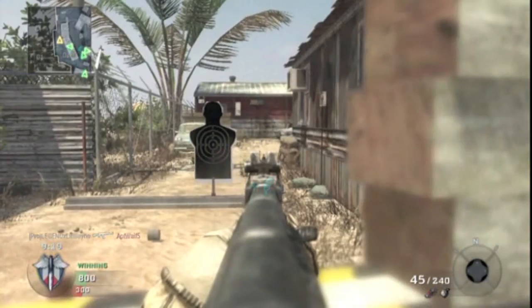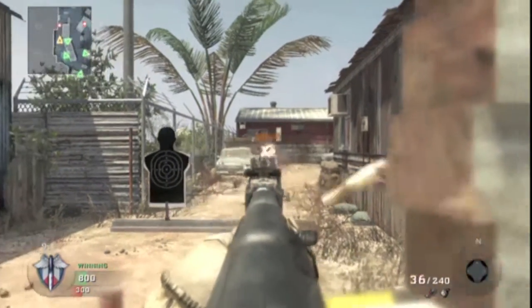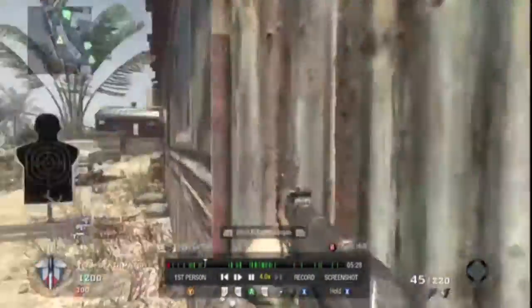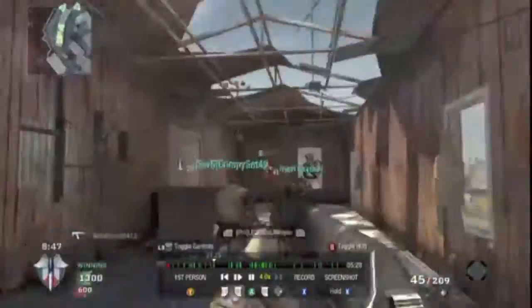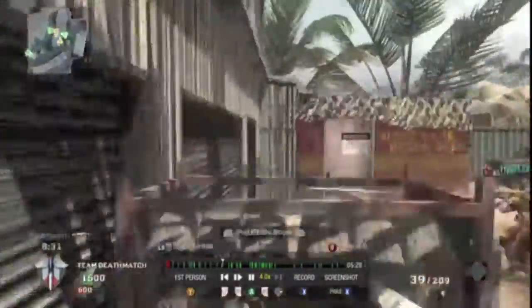The M1216 is a fully automatic shotgun with a re-chamber every four rounds. Re-chamber isn't a reload — it just has to put four more bullets in the chamber. However, this gun does not have very good range and does not have very good accuracy. It looks a little bit like the AA-12 of the last game, but of course it's fully automatic.